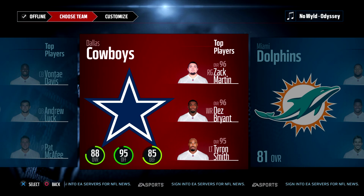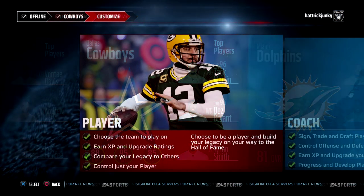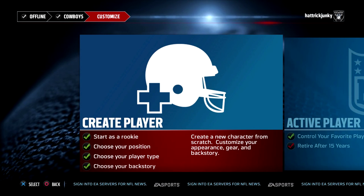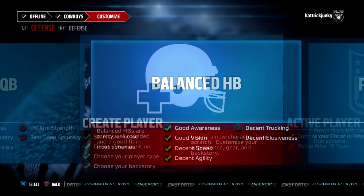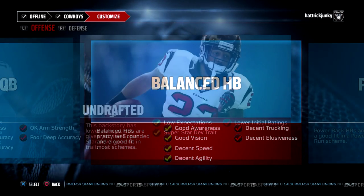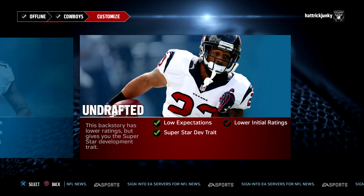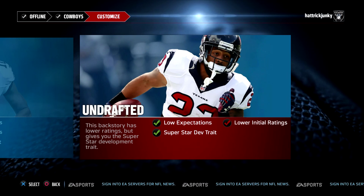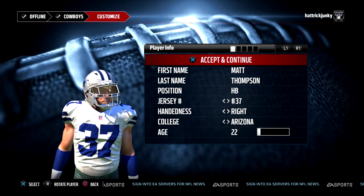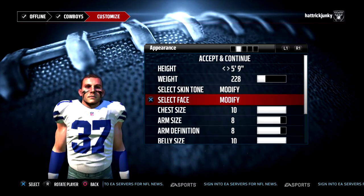I'm going to be creating a running back, and I figured why not go with the Dallas Cowboys. They've had some issues over the offseason after losing DeMarco Murray at the running back position — Darren McFadden and others have gone injured, so they can use a good one. Honestly, I like their jerseys and the stadium's cool, so why not. We're going to be a balanced halfback with good awareness, good vision, decent speed, and decent agility. I went with undrafted — the only reason I didn't go with an earlier round pick is it's not really realistic since they didn't pick a running back in the first round.